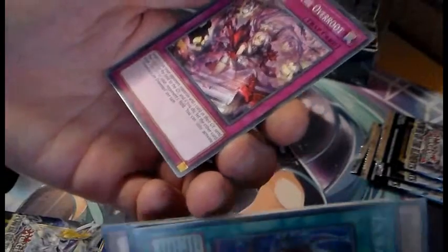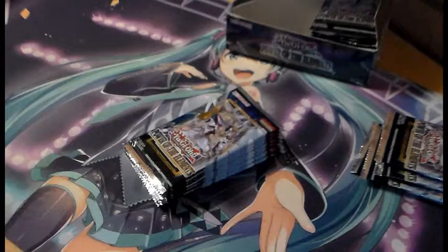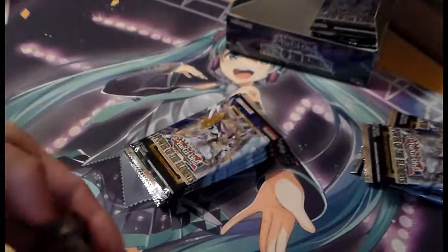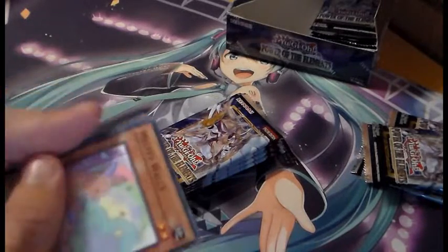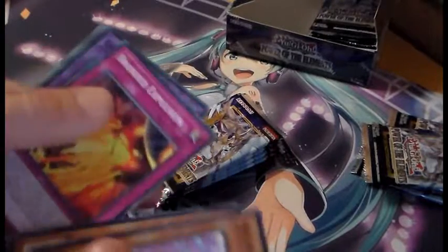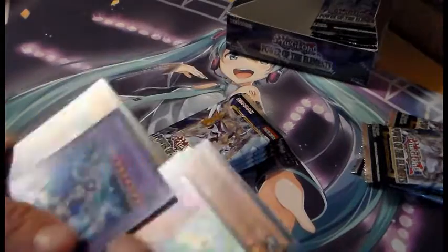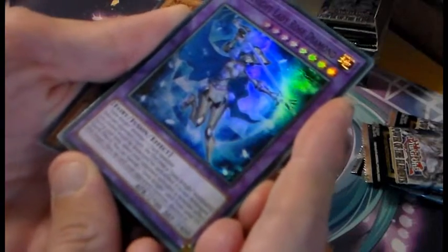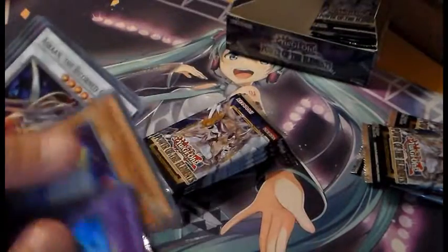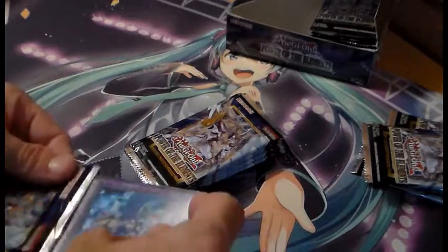Terrors of the Overroot — yeah, I think we've seen this before in this box opening. Moving on. Wally. Crosskeeper. Ooh, Gem Knight Lady Rose Diamond — that's a very nice one, I'm putting that up there. Another Mokey Mokey — yeah, that's a really nice addition to the Gem Knights. That fish. Fish.